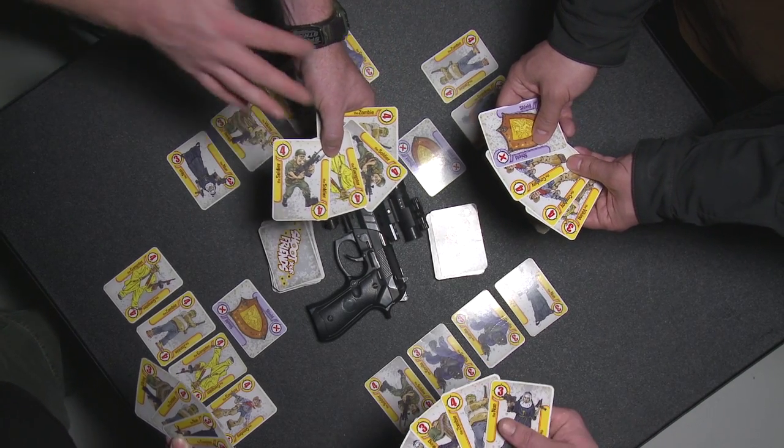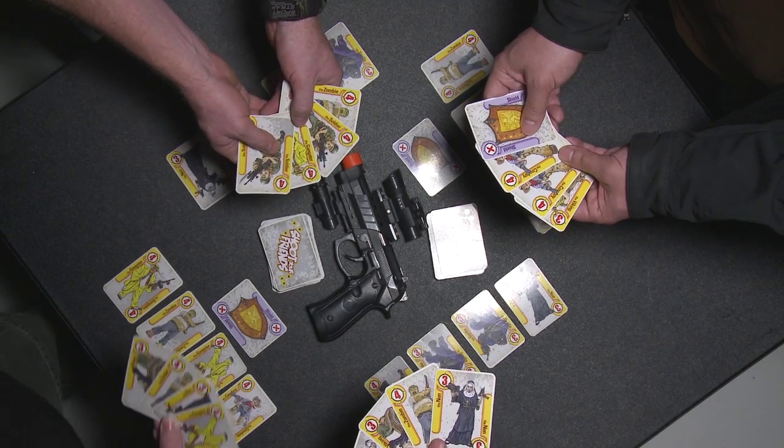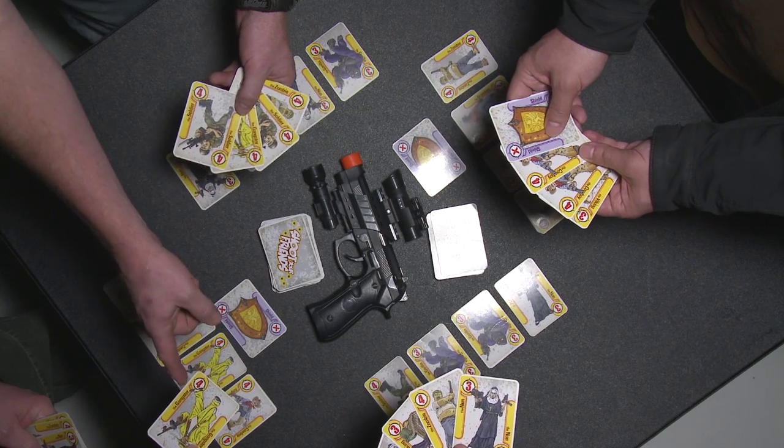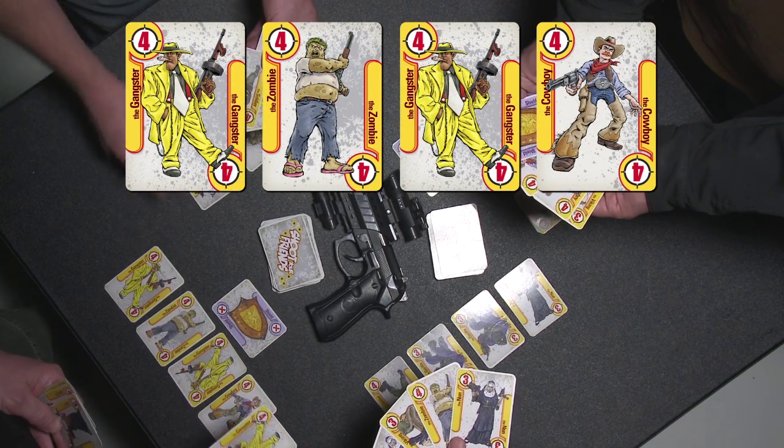In order to legally play a card on a set, the character on that card needs to be located in that set. For example, looking over at this set, he has a gangster. There's already a gangster in his set, so he can play the gangster there.